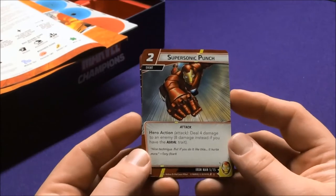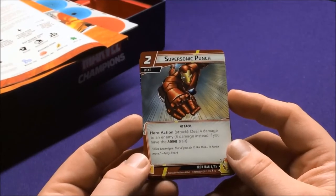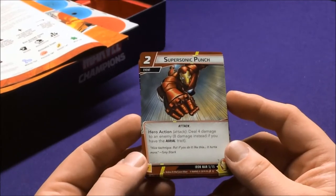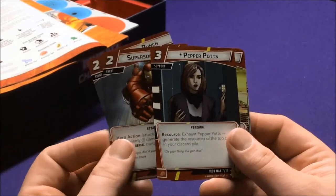Super Sonic Punch is an Attack Hero Action: deal four damage to an enemy, or eight instead if you have the Aerial trait. The technique is nice but if you do it like this, it hurts more. So yeah, he looks like he's dealing some major damage.